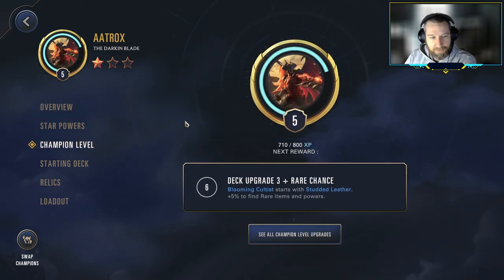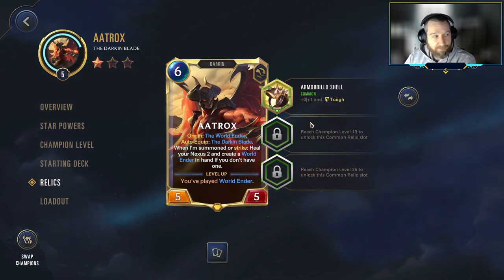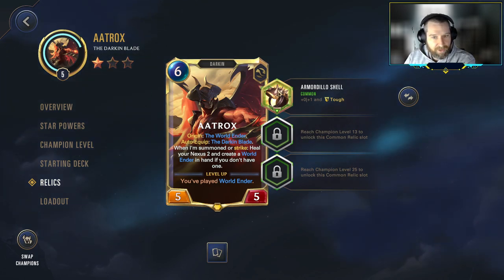We've made our way up to champion level 5, almost to that point where we get the rare relic, but right now we only get the common, which is the Armadillo Shell. This lets us hopefully get in multiple strikes with the Aatrox flip card — so if we have the Deathbringer Strike in our hand, the tough and the bonus health should let us chain off the second and third one without our Aatrox dying.